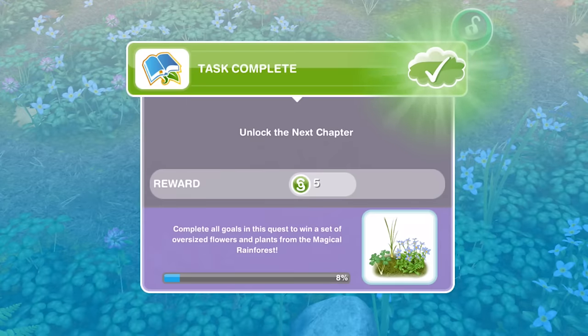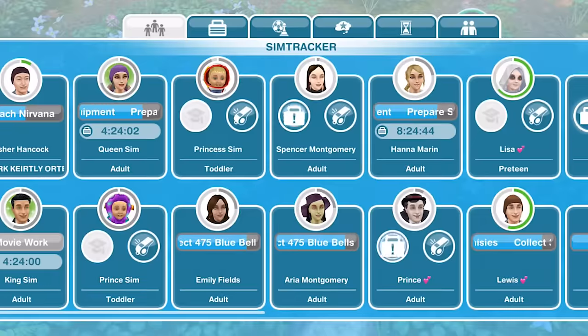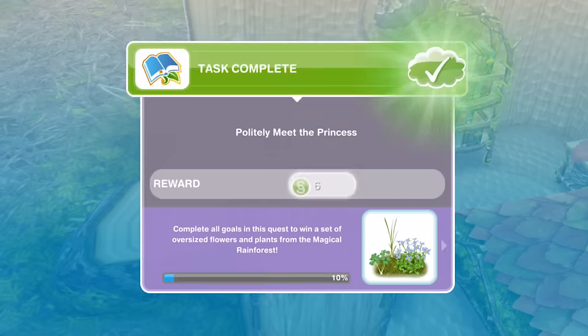Task complete — unlock the next chapter. So politely meet the princess. The bouquet worked. A winged princess emerged from one of the tree stumps. Maybe your Sim can meet her. Have a Sim politely introduce themselves to the princess in the magical rainforest. So we are already at the magical rainforest. Politely meet for one minute. There we go.